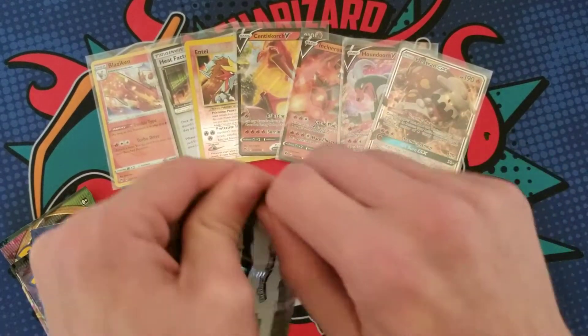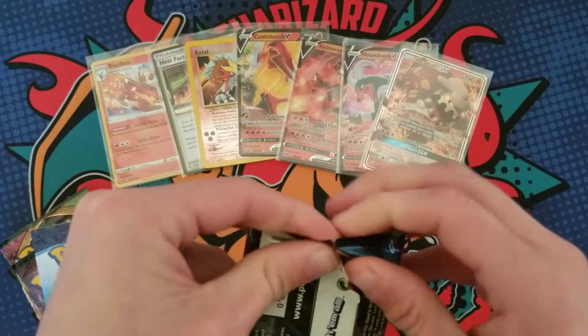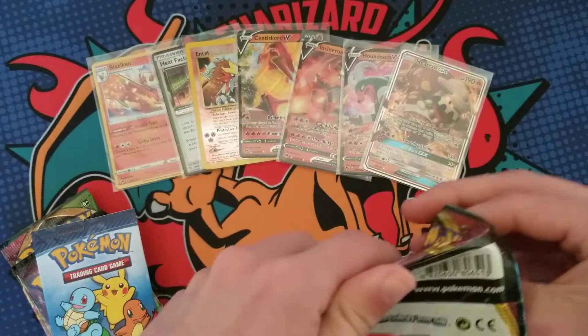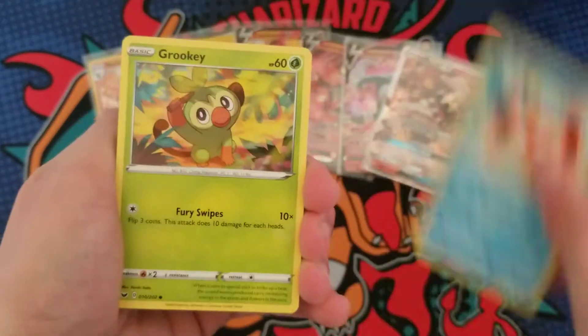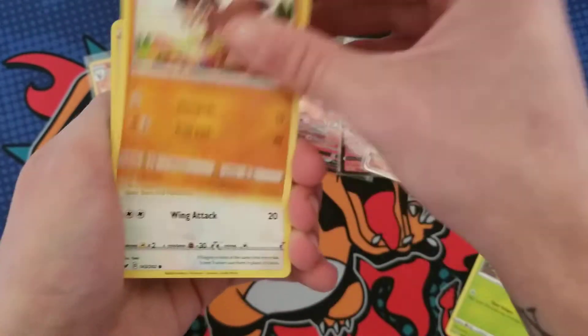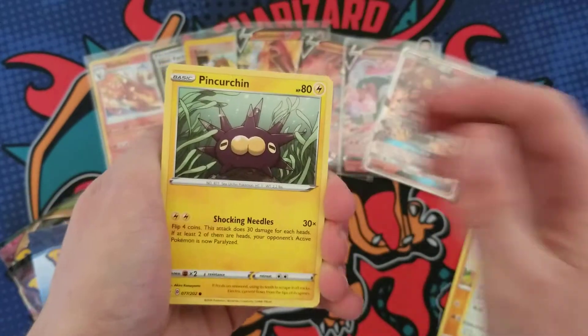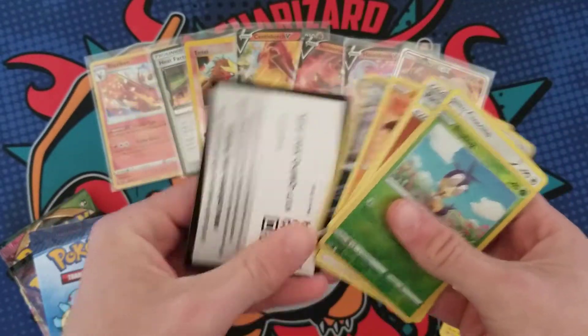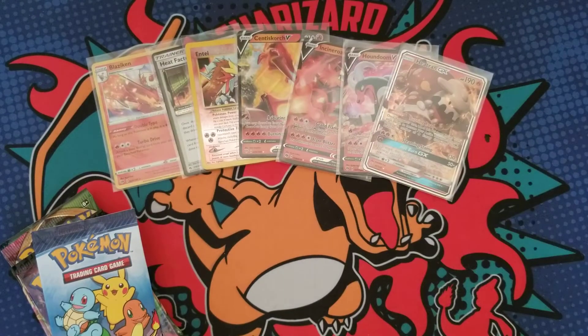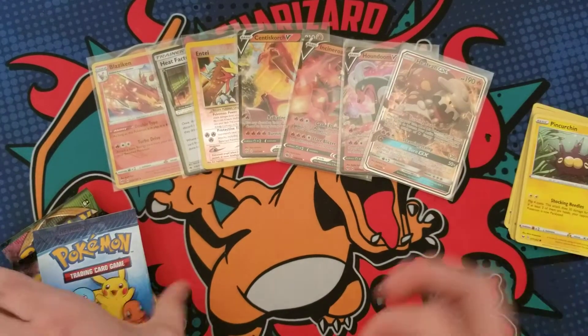Let's get into these packs. I made a bunch of cool pickups this week and I also have some mystery mail from my boy Kyle, so I'm pretty excited to see what's in there — I have no idea. First pack is Sword and Shield base; didn't get much but that's okay, we have a Rebel Clash up next.